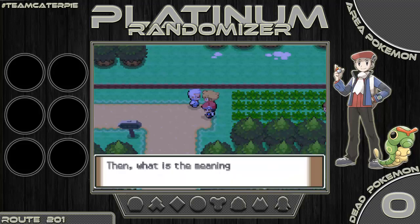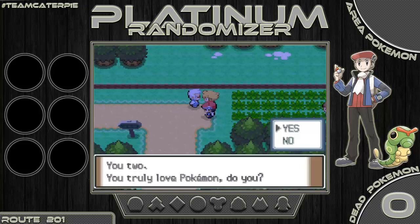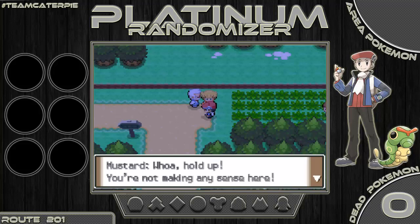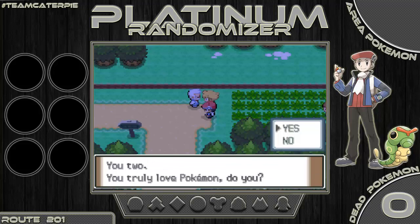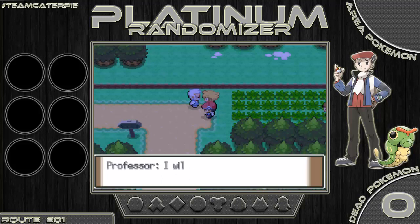An old guy shows up — it's Professor Rowan! He asks what is the meaning of going into tall grass. There's some back and forth — he asks if we truly love Pokemon, I said no the first time and yes the second time, so I obviously can't make up my mind. He asks a third time; you'd think he'd at least roll with the second answer.